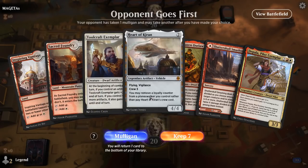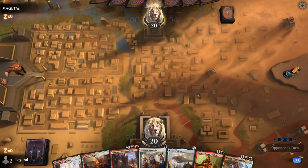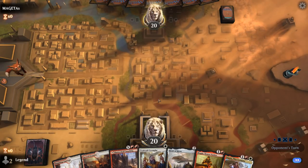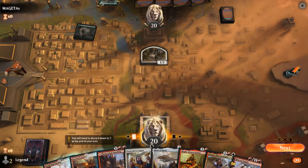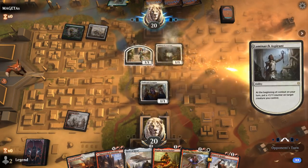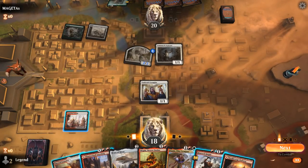We're on the draw with a beautiful hand — kind of the perfect curve. We get to choose whether we play Heart of Kiran or Magda on turn two, depending on the matchup. Making treasures as soon as possible might be worth it if we don't expect the opponent to remove our early creatures. Turn one Forest into Lovestruck Beast adventured — a 5/5 on the ground can be a pretty sizable blocker.